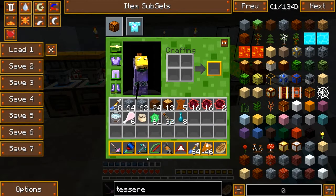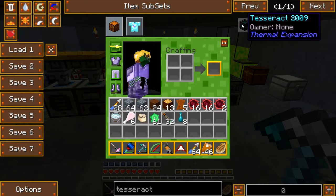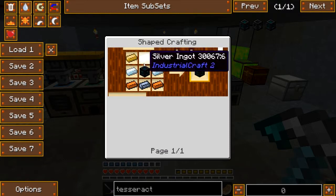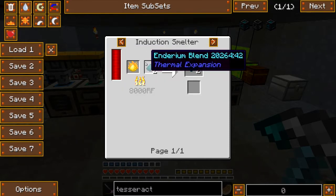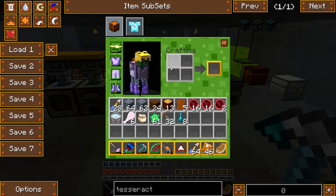Tesseract. The answer for the experience farm is turtles — turtles with swords give you experience. Tesseract frame. This thing — endarium, endarium blend, tin, shiny, ender bucket.